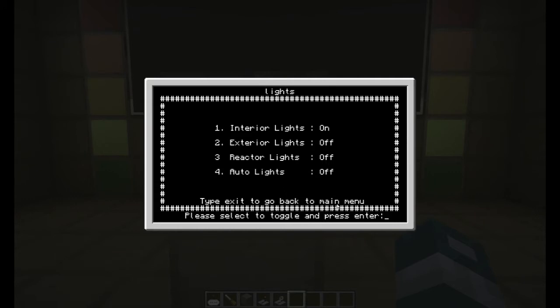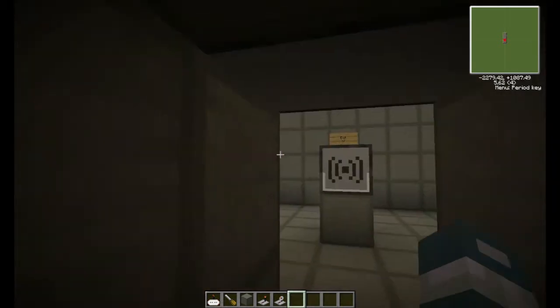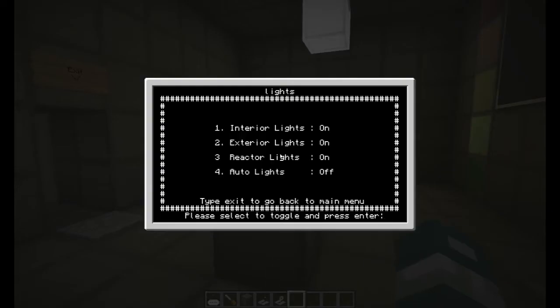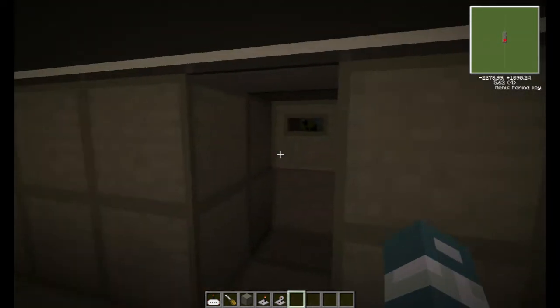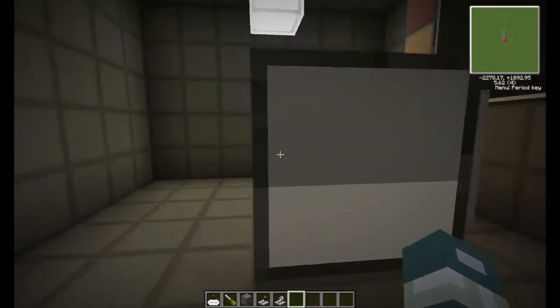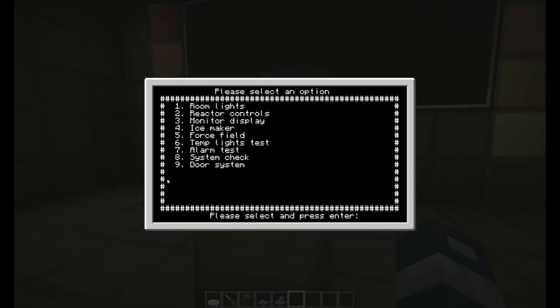Another thing I want to show you is that exterior lights work and reactor lights work. I just turned them on. If you look inside there, the lights are on. If I go back and press 3 again, the lights are off. Now we can't get in the room, but if you noticed, there is another option here where it says door system.